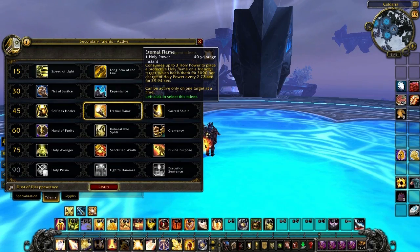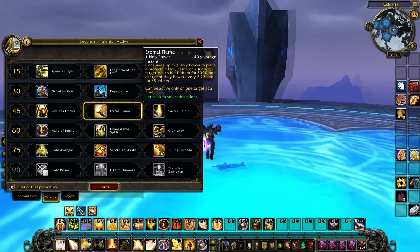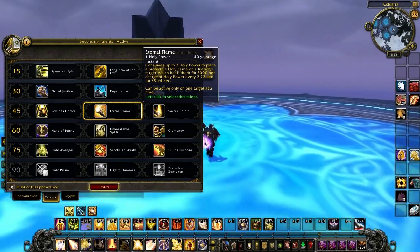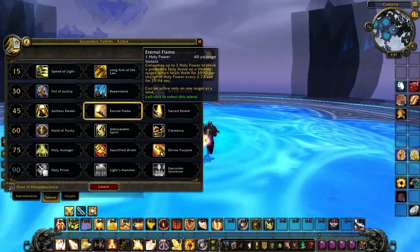Next up we have Eternal Flame. Costs one Holy Power, instant cast — consumes up to three Holy Power to place a protective holy flame on a friendly target, which heals them for 3,090 per charge of Holy Power every 2.72 seconds for about 30 seconds.